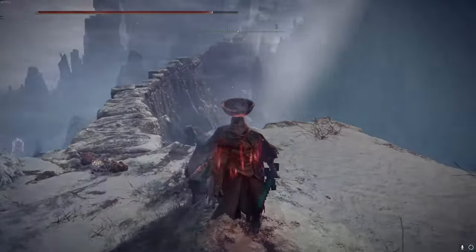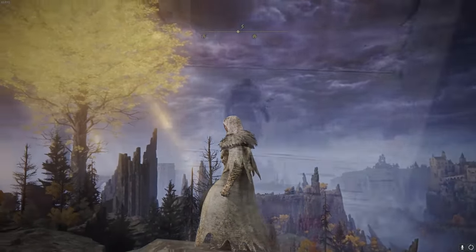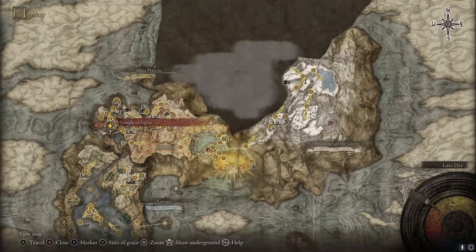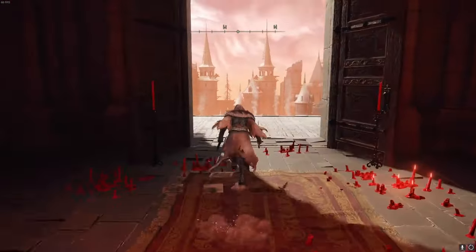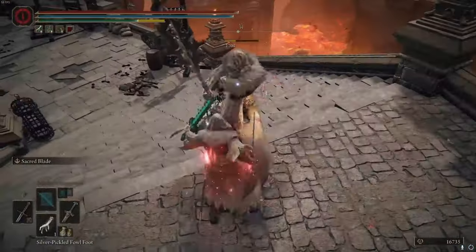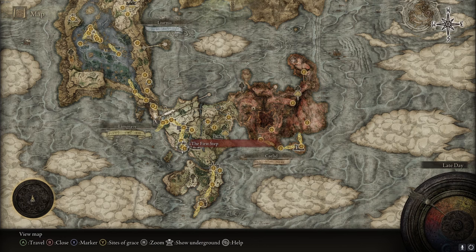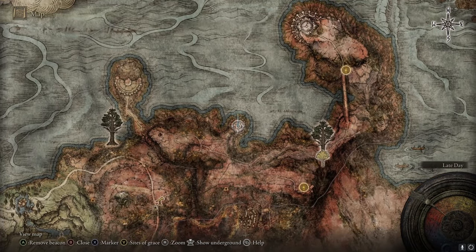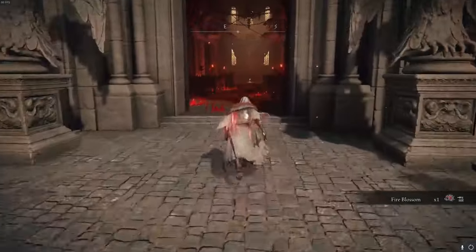Coming in as the second most rare armor set in the game is the Black Flame Monk set. With only about two of these enemies in the entire game, they're already rare enough — and having to farm them makes this set very uncommon. The spot I use is from the Temple of Eiglay grace: run backwards and farm the enemy until you get the full set. There's also another spot in Caelid — get to this tower shown on screen, and at the very bottom there's a Black Flame Monk. The walk there is probably shorter, so I'd recommend that one.